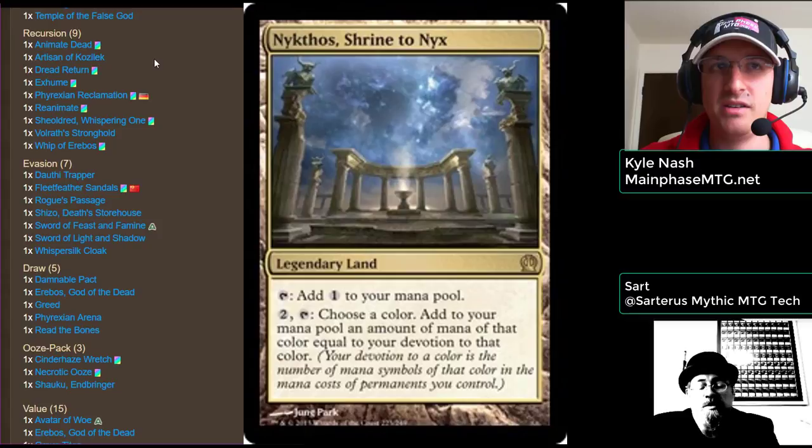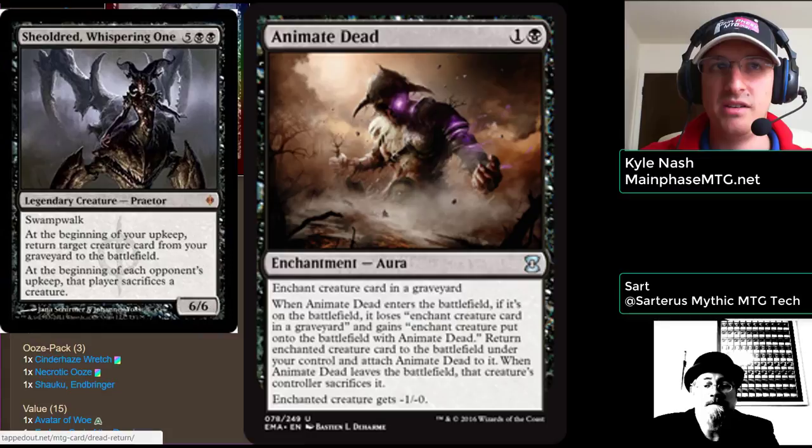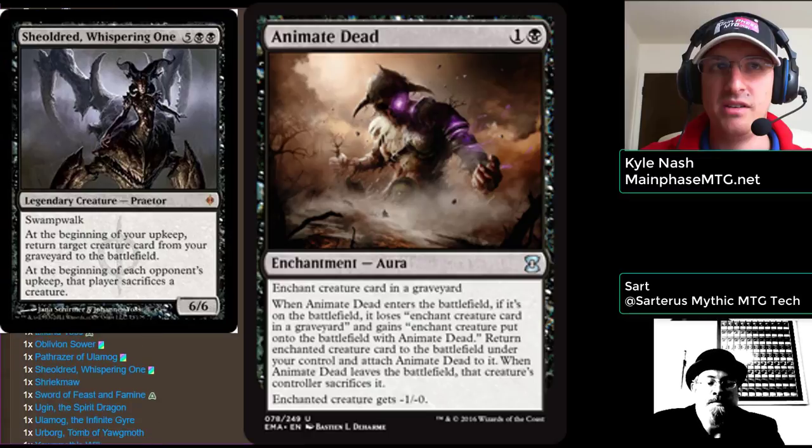As you're pitching cards to your commander, there's a wonderful recursion theme here. Sometimes we can put a Sheoldred or It That Betrays onto the battlefield turn two or three. Those are two of my favorite early game targets for something like a Buried Alive or an Entomb, and then bring them back quickly with an Exhume or Animate Dead. Any big fatty we put in there that doesn't shuffle into the library is going to be a great target.